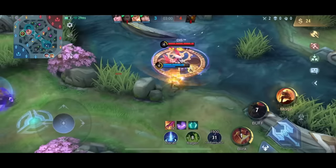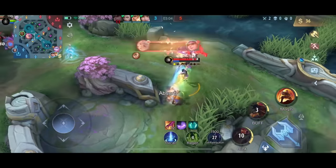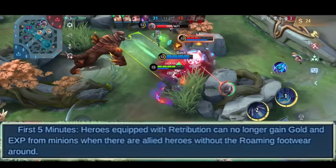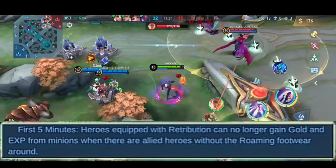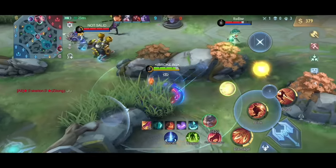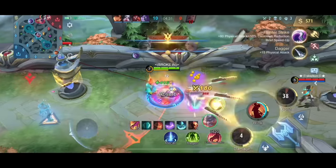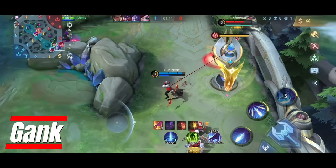Here it didn't make sense for me to help my ally because I wouldn't have won the fight or saved him, and the enemy tank could be camping. In the first five minutes, minion gold is reduced by 70% for the jungler, so you shouldn't clear minions unless you are defending a tower or want to push an enemy tower. Early game speed is everything — you don't want to waste any time. Never stay in a lane; secure the kill, push the tower, and move on.